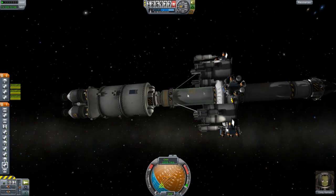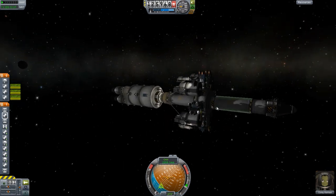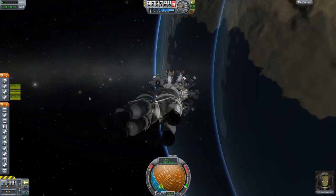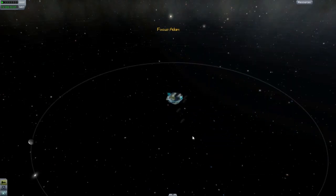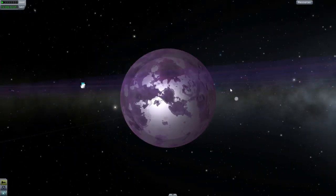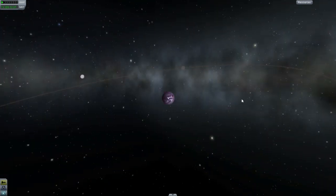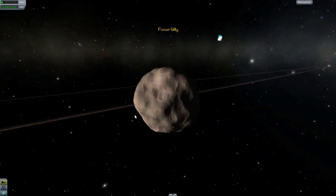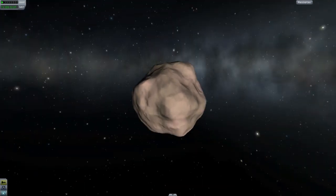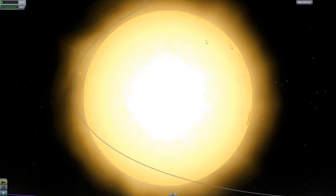Hopefully this stage will get us to Eve, into Eve's orbit, and then we'll disconnect that and get into a proper orbit. Then these sections will separate. This is going to go to Eve, which is a lot larger than Kerbin. We're also going to put Corsi on Gilly because it's got the lowest gravity of any object in this solar system - you can jump right out of there. It takes like five minutes to come back down after a jump.